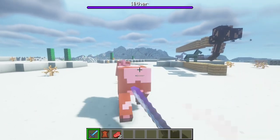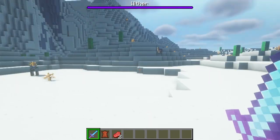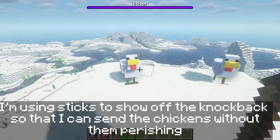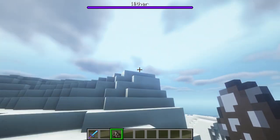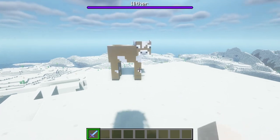Knockback will basically knock things back. So even if it doesn't die, you can run away. If you've ever seen a chicken and wanted to just send it, well, now is your chance. Watch this — I found this level 255 knockback sword. Let's see what happens.